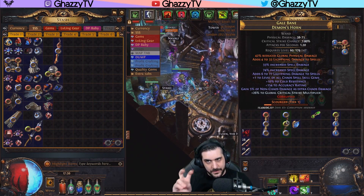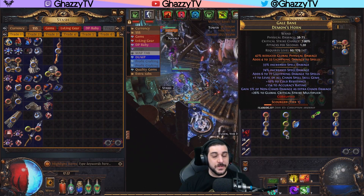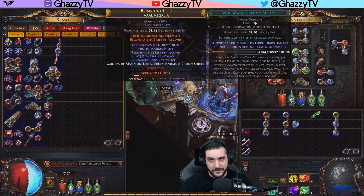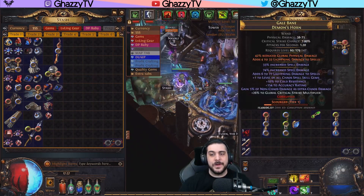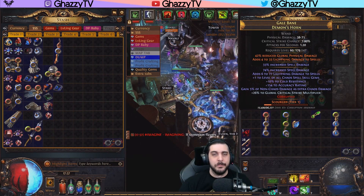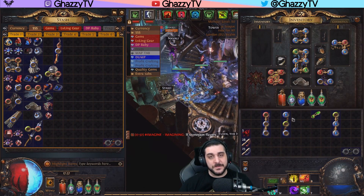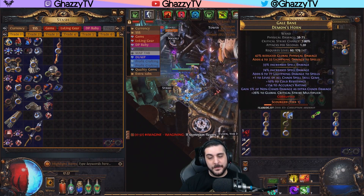What you want to do is look at the socket numbers. In my so-called amplification rod, I have blue, green, blue. Socket number one is always going to be the top one on three links. The top one is top left. On chest piece, the first one is top left, second is top right. On the shield it's top right. And on weapons, the middle one is socket number two, and the bottom one is socket number three. So if I have my specters in the top one and I would summon them, I would need to have a weapon with specters in the top socket.